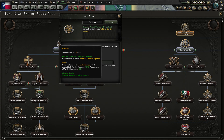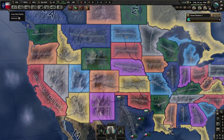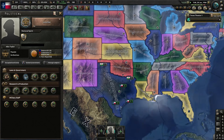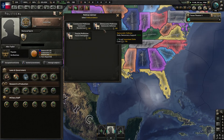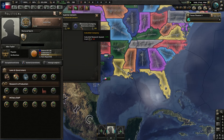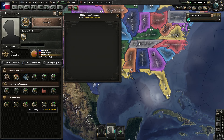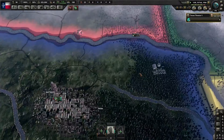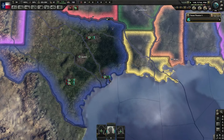This will give us the fascism support, which we don't really need because we're at 98% as is. That's also why I'm not going to bother with this other guy — I'd rather get an industrial focus. I would go for this first but it's just kind of not there. I don't know if that's a glitch or if it's supposed to be that way, but we don't actually have anybody there.